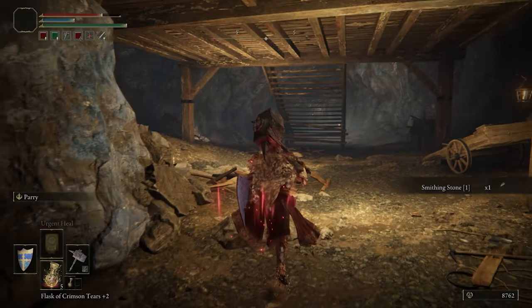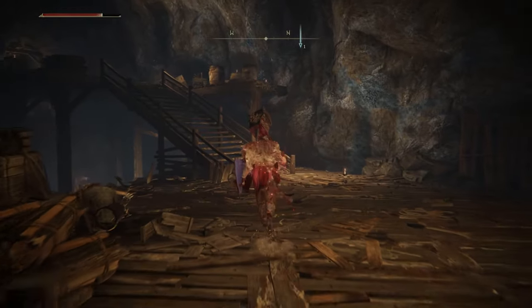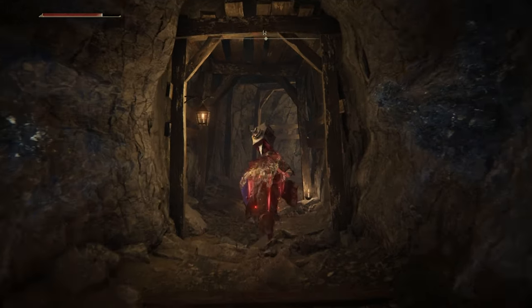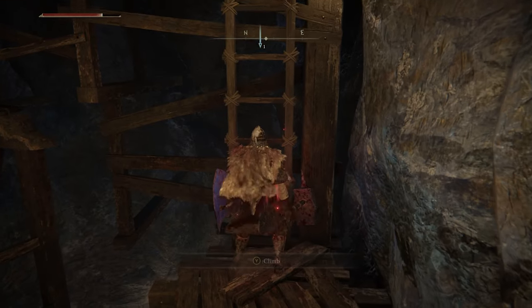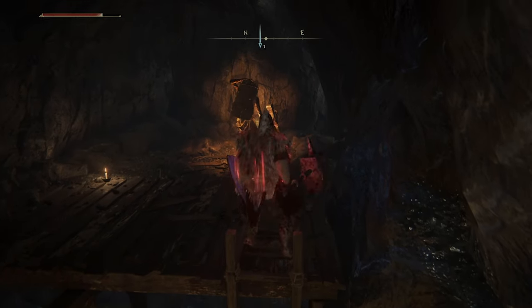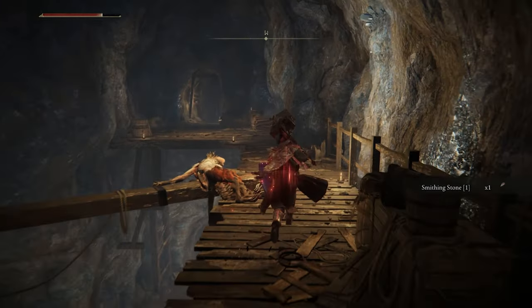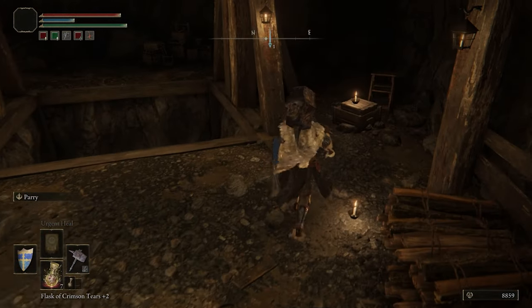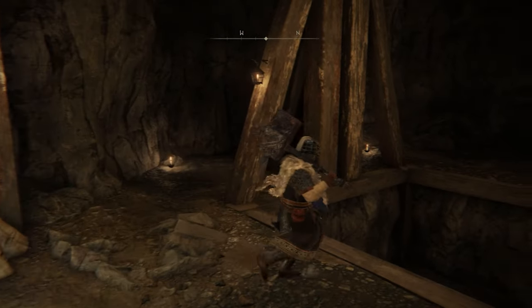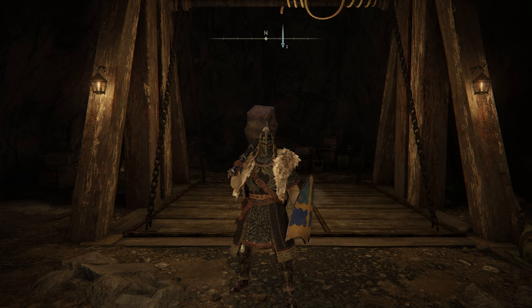I want to finish looking around since there are a few other paths we haven't gone down. There was a couple of ladders going up back where we first came in. That just led to another smithing stone — I was right. I guess that's it for that cave, I thought it was going to be more to it. Sit down, get my stuff back, then get out of here. Let me end this video here since we're about a half hour in. When we come back we'll explore more of this area and see if we can make it to that castle the lady was talking about.